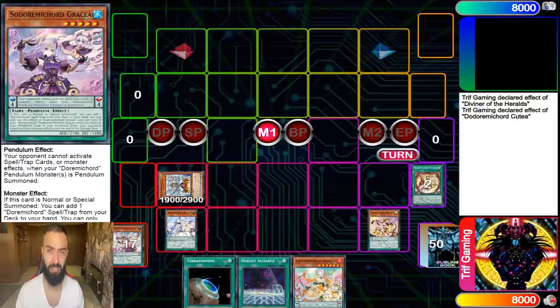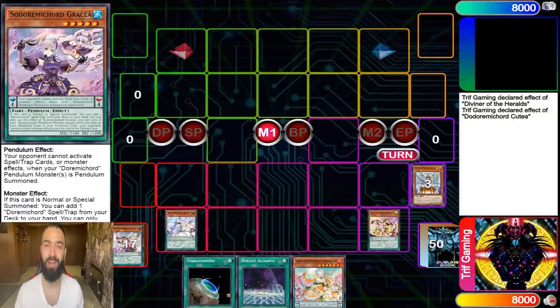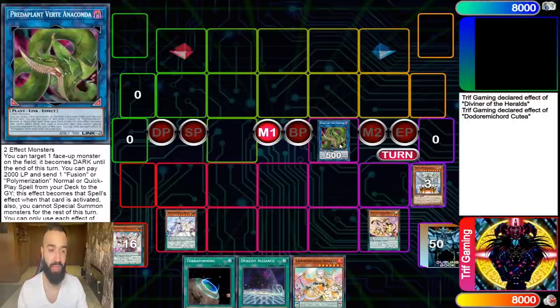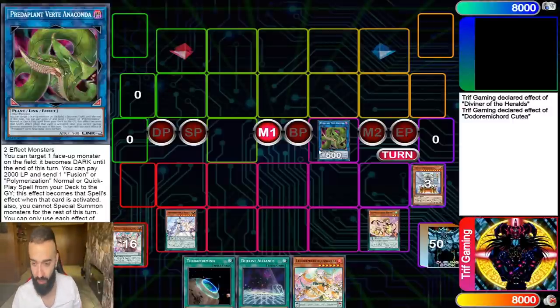This is exactly why you're playing 60 cards — you need negates. Combine your five monsters that do nothing on their own with the best link monster in the game after Electrum. Verde Anaconda into Dragoon: any two Duremicord monsters gives you Dragoon. Don't worry about bricking on it — you're playing 60 cards, so you're very unlikely to draw the Dragoon pieces. Just don't draw them.